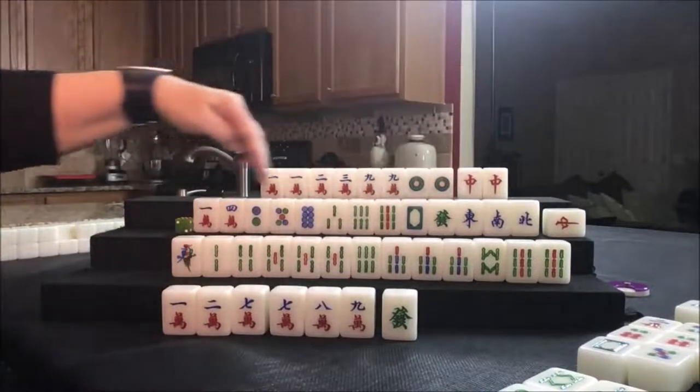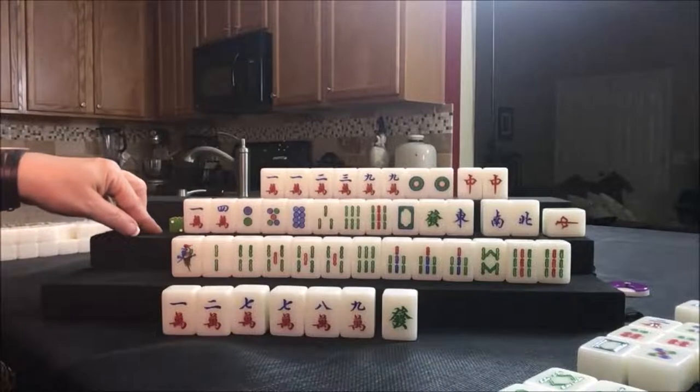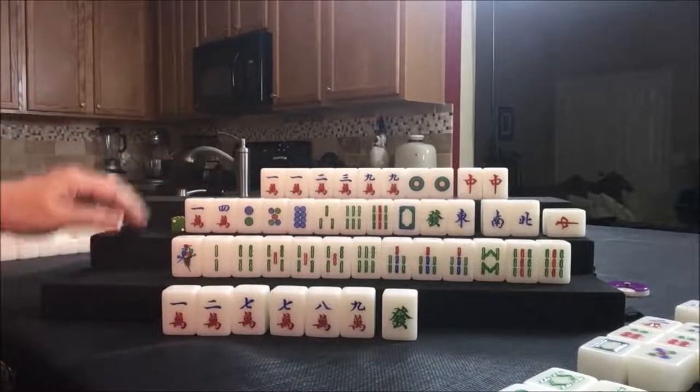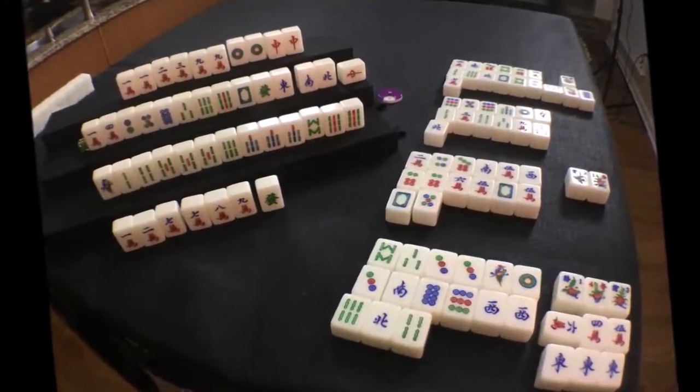Seven crack — we need that for the chow there. We've got a half flush, which is six, plus the seat wind pong — that's eight points. Let's discard the red dragon and get rid of these valuable single tiles. That would be mahjong for this player. For greater honors and knitted tiles — they were actually one or two away, but I would take this one: that's 12 points right there. You cannot combine that with fully concealed because it's already part of the hand — since they're all singles, you have to be concealed.